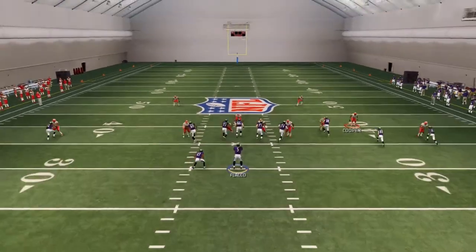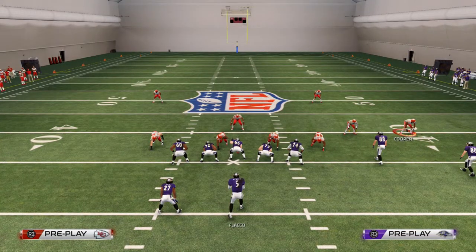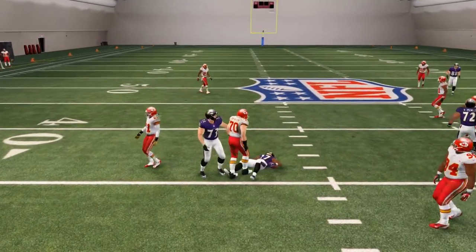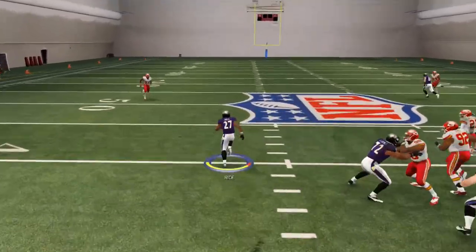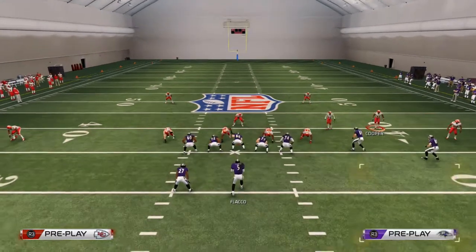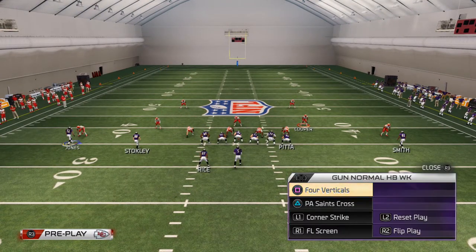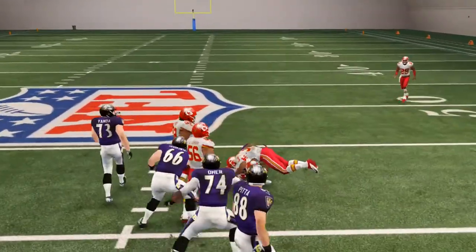The passing possibilities from this formation are endless, but it all starts with a nice quick-snap run — the Counter or the Inside Zone. You can set your audibles up perfectly with the custom playbook feature and this formation can really frustrate your opponent. Another formation to note: if our base is the Gun Normal Halfback Weak, you can audible to the Single Back Die Slot and run your Inside Zone — called Halfback Smash in this playbook — right down the middle.